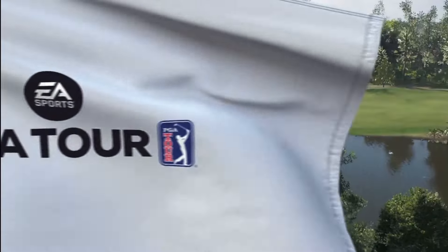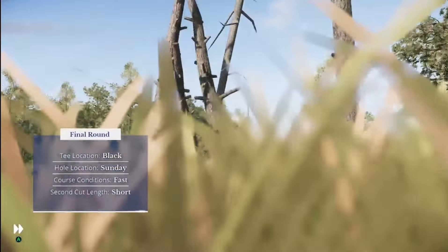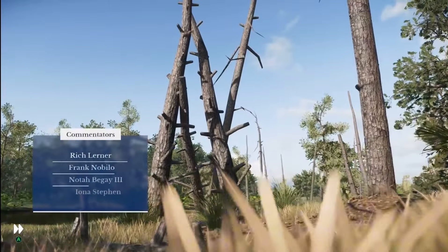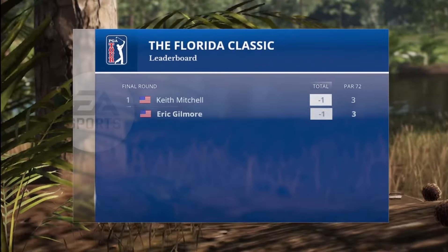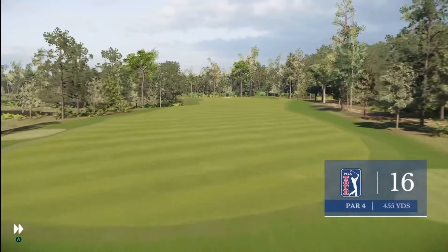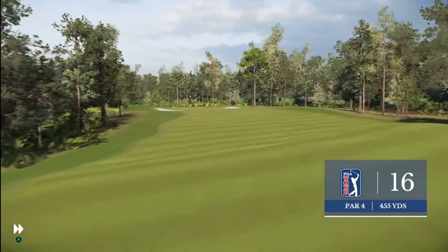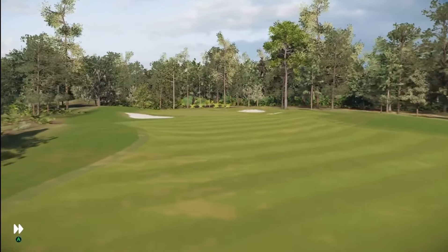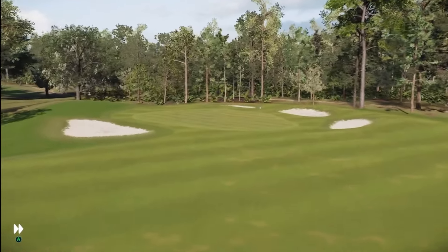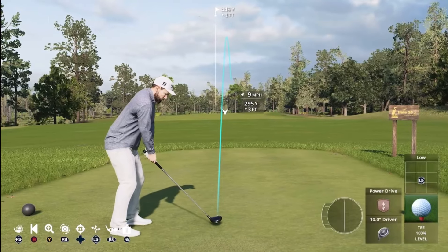So we're going into a playoff round here. I think it's 3 holes — first one to get a lower score takes home the win. Old Keith Mitchell, let's see what you got. We're starting on the 16th par 4 of the Florida Classic — we just played these last 3 holes on the back 9, so we should be good. Just got to make some good shots here, get some birdies or an eagle. Something.